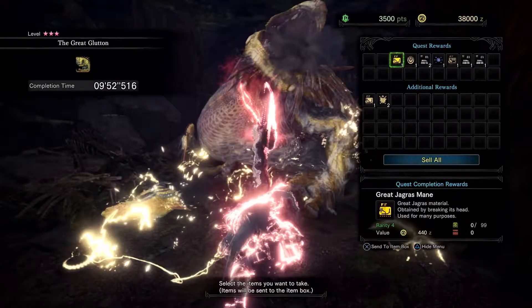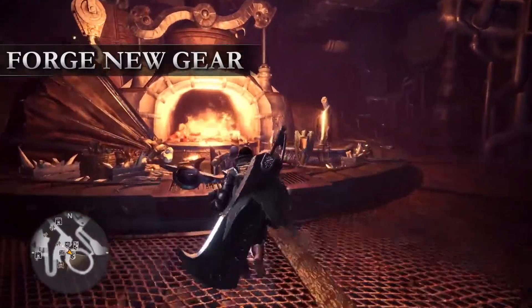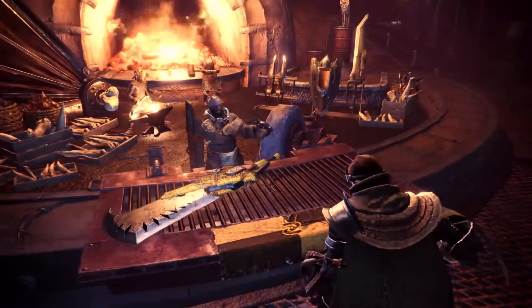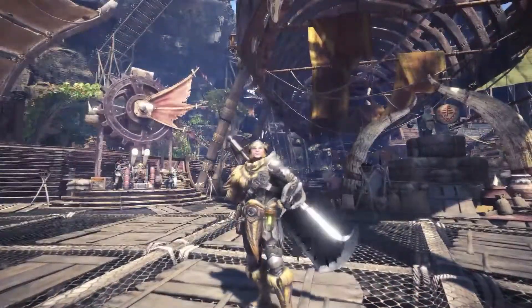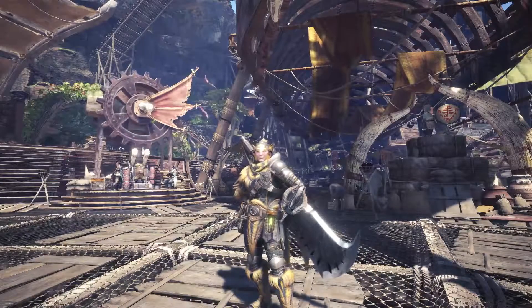Successful hunts boast additional materials and loot for you to collect. It's time to visit our fine friend, the Smithy. The Smithy uses the resources gathered on your quest to upgrade and forge powerful new gear and armor. With a plethora of weapons, trees and armor sets available, it is truly up to you how you wish to progress further in Monster Hunter World.